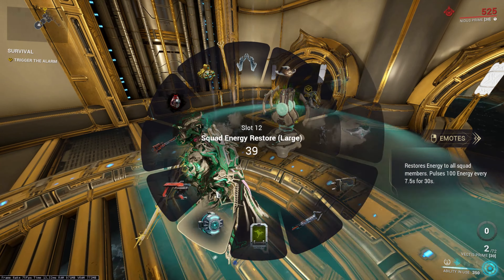While using these mods, health damage will give you energy. You can pair them with Life Strike — that way you can regenerate health using Heavy Attack with your melee. Life Strike is a pretty common mod, costing around 2-3 platinum.